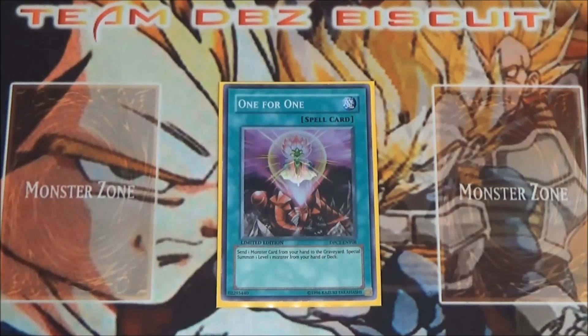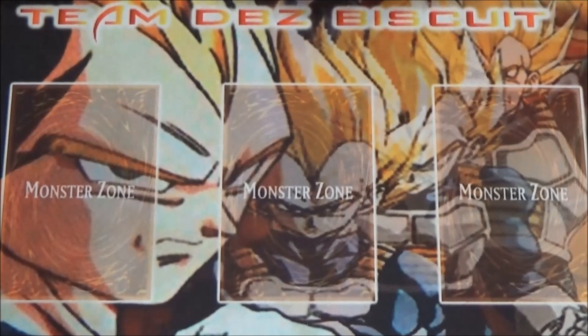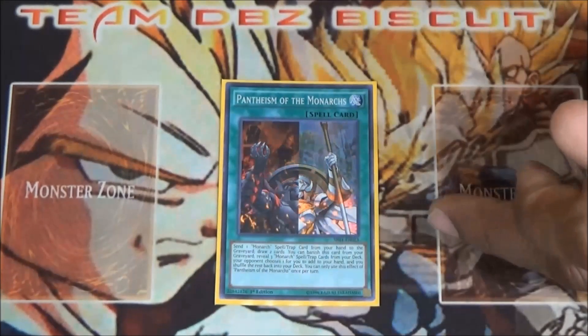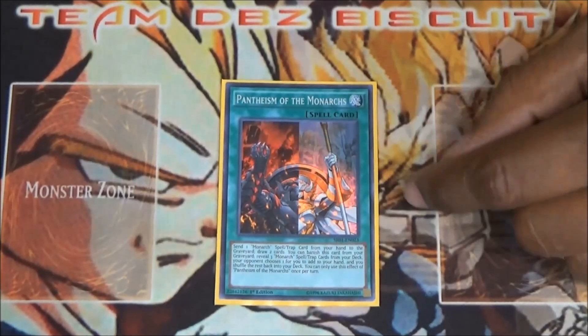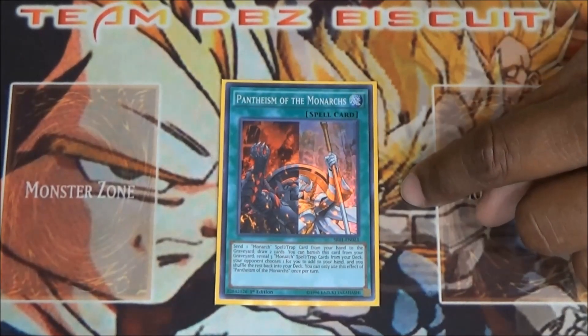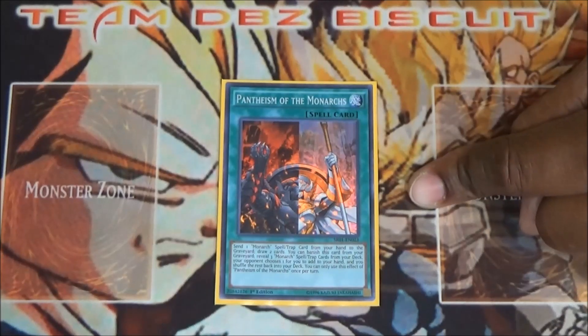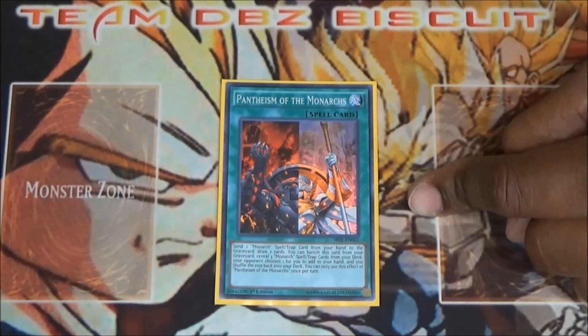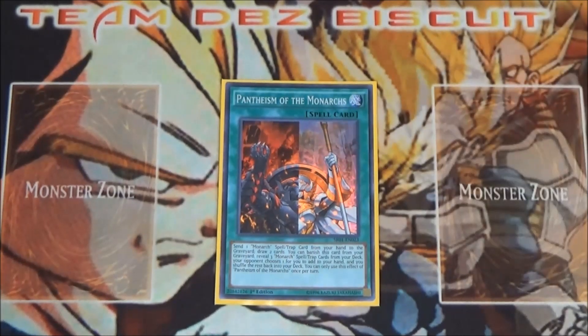I'm running one Pantheism of the Monarchs. This card is the most busted draw and search card in the game — send one of your monarch spell and traps to the graveyard to draw two cards, then banish it and reveal three cards letting your opponent choose how you're going to punish them. It's very very good. As long as you have the squires and vassals, you'll keep recycling this card back to hand and keep your plays going.